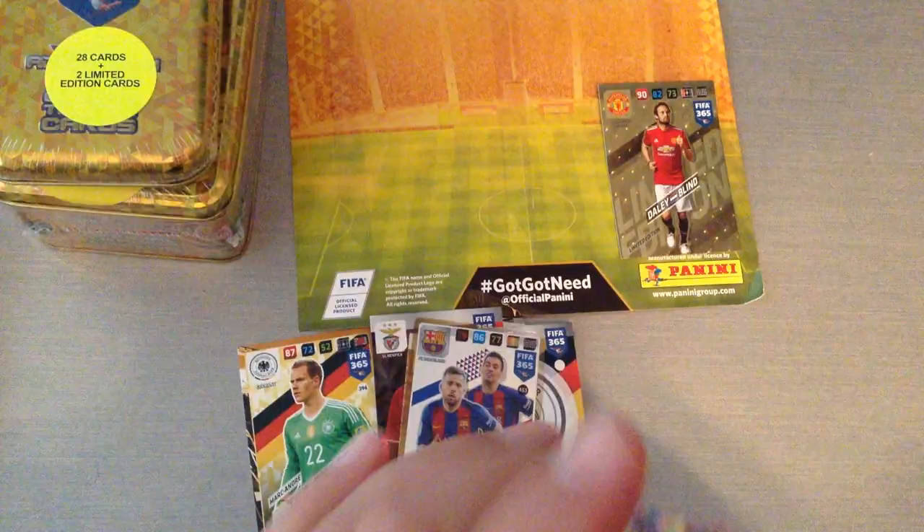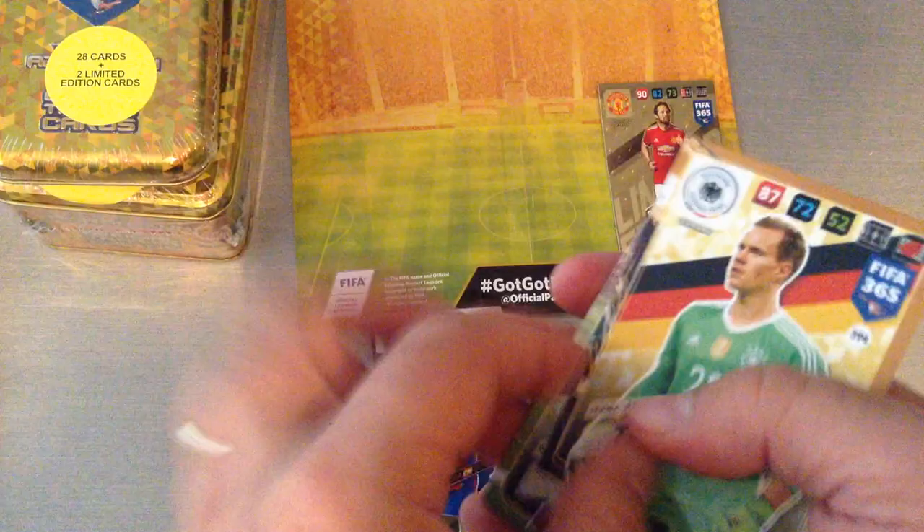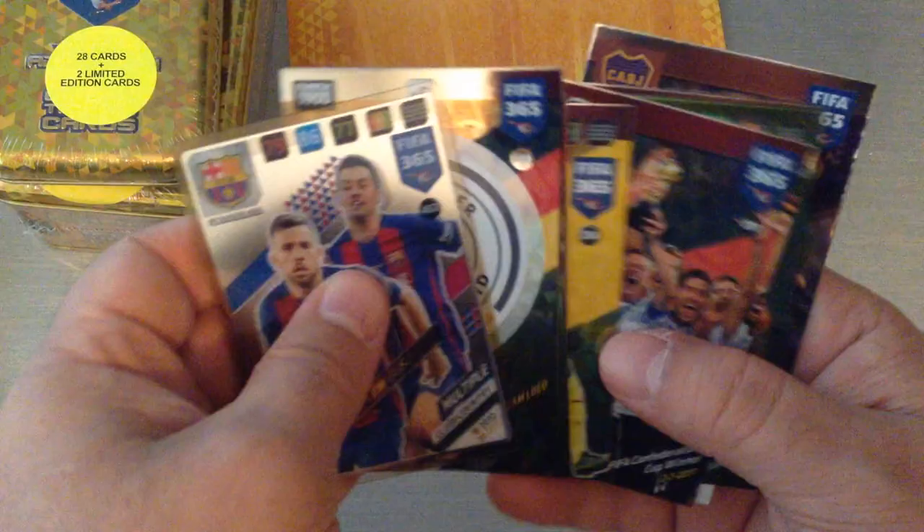So nothing earth shattering. Here's all the base cards — we only managed to get one measly international star, that's not going to help finish the section. We got ten special cards, inserts, only one power up, one multiple, the rest are fans. Maybe with the small pocket tin we will have better luck with the cards.